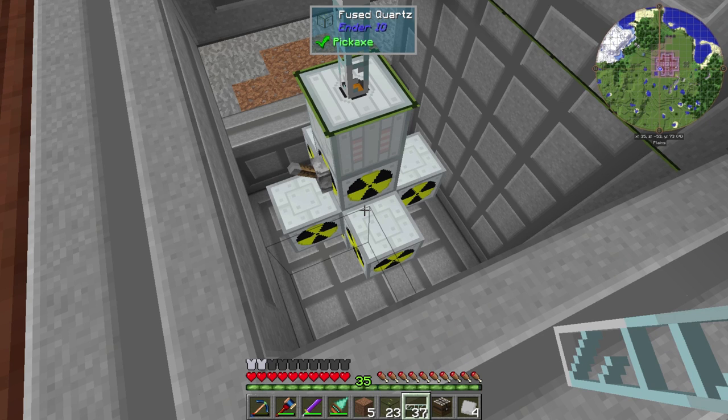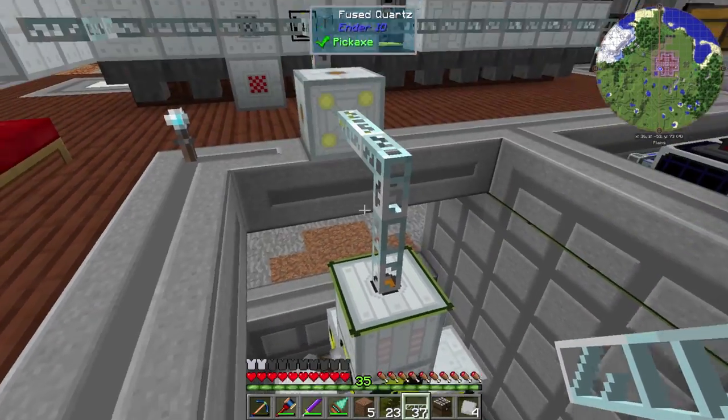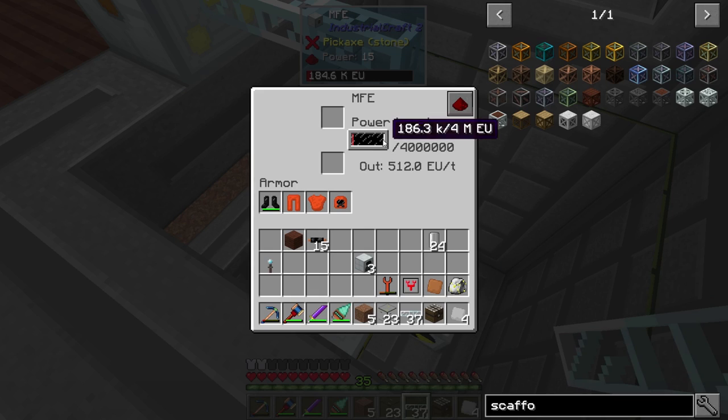Basically what that's going to do now is control the reactor for me — I'm not going to have to do anything. All I'm going to have to do is go in there when the reactor is empty and fill it up with more fuel rods, which I'll automate later on. When this battery, the MFE, gets to 4 million, it'll stop sending a signal, it'll turn off, and we won't have to worry about it. It's as simple as that.